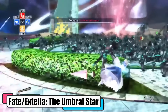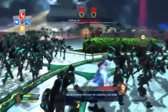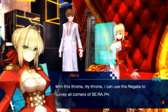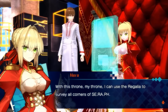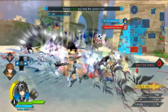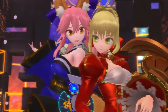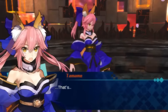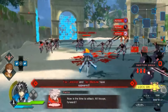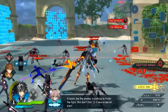Fate Extella: The Umbral Star — a sequel to the Holy Grail War in Fate Extra. This Musou title stands out as one of the more visually appealing PS Vita games. Players assume the roles of their customizable masters, operating through their servant spirits to vie for dominance over the virtual realm of Seraph. The central narrative revolves around Nero and Tamamo from Fate Extra in a clash for control over the Moon Cell, while Altera conspires to destroy the world. Saber, however, fights for peace. Throughout the game, players engage in battles and make pivotal decisions that significantly impact the fate of their chosen faction.